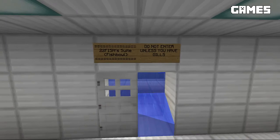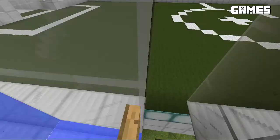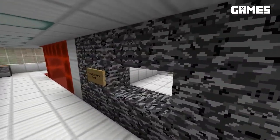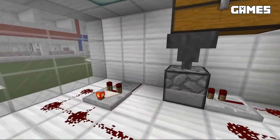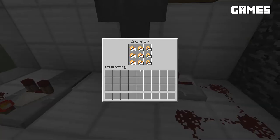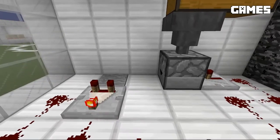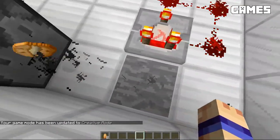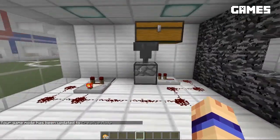'22 fish — do not enter unless you have gills.' Well, that's probably because it's pretty much all underwater, except for this one little spot in the corner where you could breathe and watch the game. And scrub Baster's room — looks like he's got some sort of dropper system. It looks like it shoots potatoes at you. Let's give it a little test. Yep, it just shoots potatoes at you. Silly Baster.